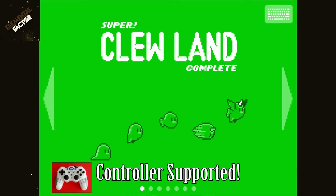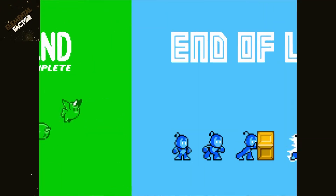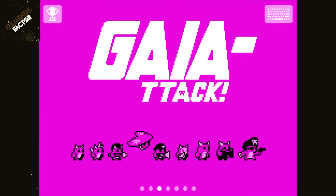It's a 7-in-1 pack. You have Super True Land Complete, which is kind of like Kirby, but with evolution. Then you have End of the Line, and then Gaia Attack, which is another interesting one — it actually has a 4-player co-op mode, so that's gotta be really fun.